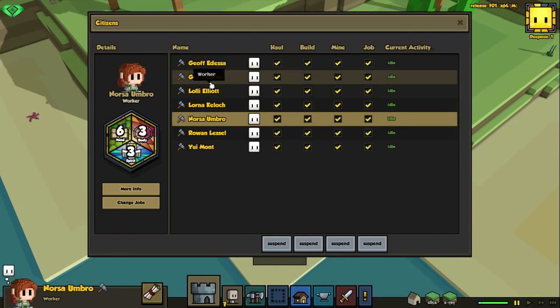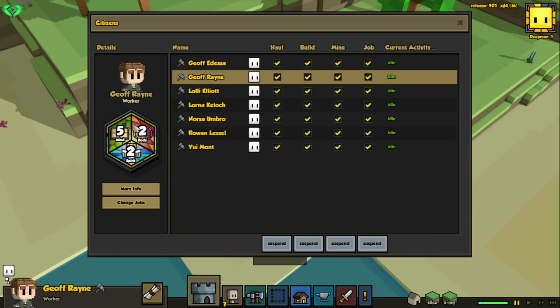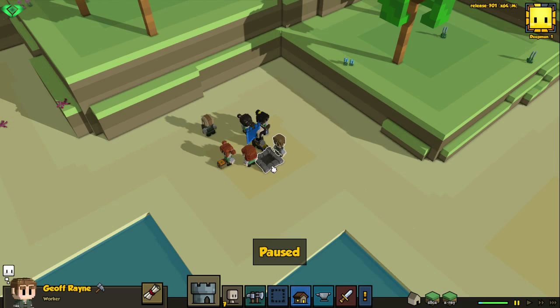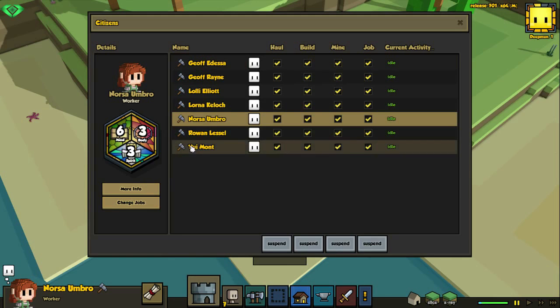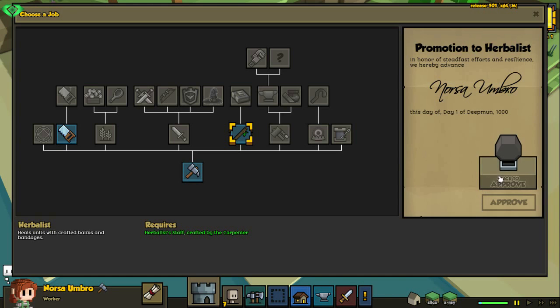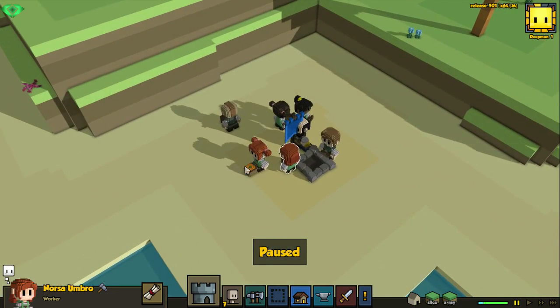For now, let's find a good carpenter. This dude here — he just looks like a carpenter. Look at that, it's high mind. Change jobs — you shall be our carpenter. Let's pick a herbalist as well. You can be it. Herbalist. As you can see, I have a lot of extra jobs due to the mods I've installed, which I'm looking forward to as well.